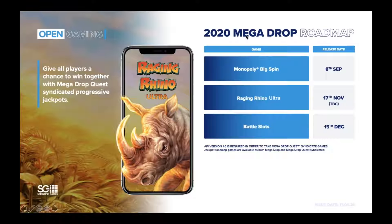On to September, we have Monopoly Big Spin — this is an instant win game, and it's the first instant win game to go into Mega Drop. We also have Raging Rhino Ultra, which is going to be an HD version of Raging Rhino. This is a trend we're seeing in the wider gaming community — the likes of PlayStation and Xbox re-releasing slightly older games but upping the ante in terms of graphics, everything in HD, sometimes 4K. That's going to look spectacular. And then we also have Battle Slots slated for the 15th of December, which is currently in development. Judging by how strong the other games are, I think this is going to be a really strong addition to the Mega Drop family.